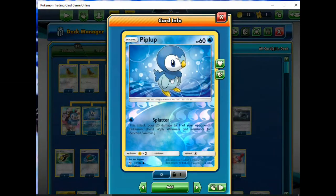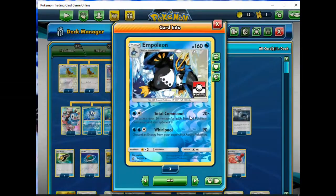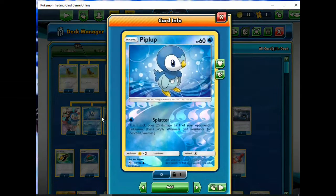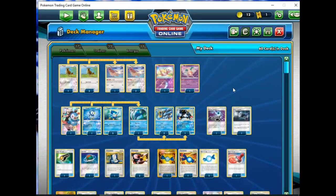If you use this to evolve into this Empoleon, you don't care. But anyways, it's the other 60 HP one that can do Splatter. So as you guys can see, the Pejoto line is in here.